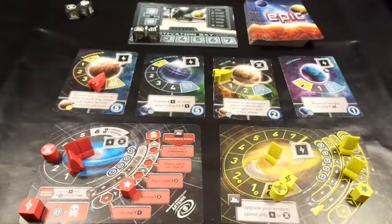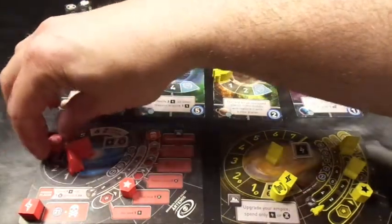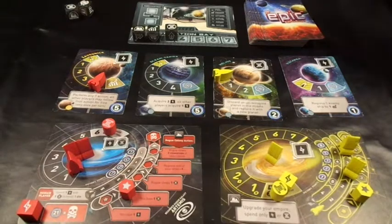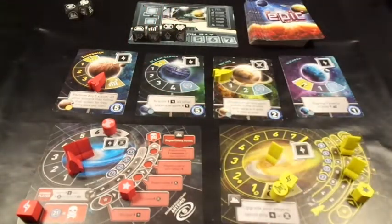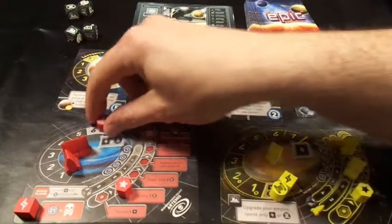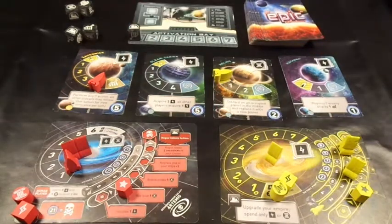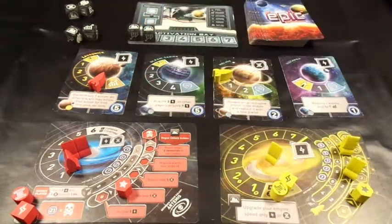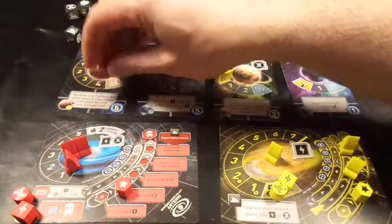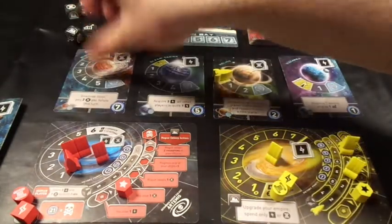Artemis' turn: die one is an attack - there goes my culture. Die two is advance economy. Die three is culture so he gains three more - three extra dice at end of turn. Die four is diplomacy - can't use it. Die five is diplomacy - end of main turn, three more dice. Attack - can't use it. Another attack - can't use. Then advance economy - that goes to the end and he's captured that planet for five more points, putting him on six.